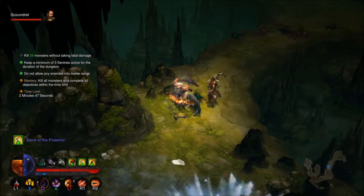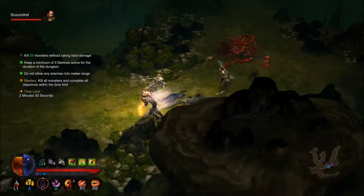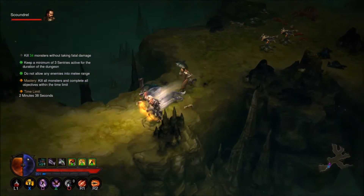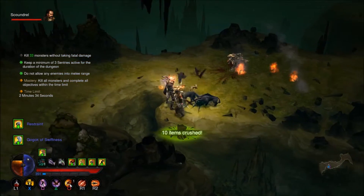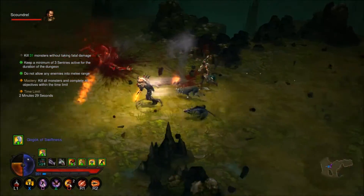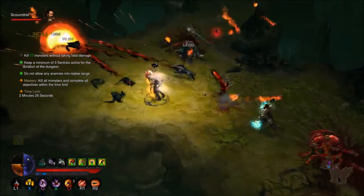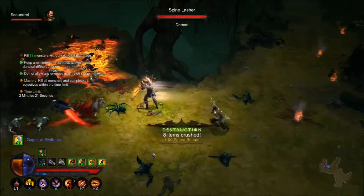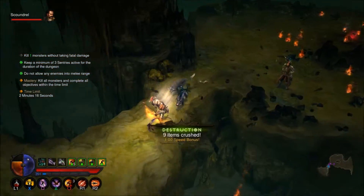I still have to kill 35 monsters without taking fatal damage — I almost died right there. We have 34 monsters left and two minutes 42 seconds on the timer. We're in good shape, barring any ridiculous combination of enemies. This build I'm using is rather broken so that could also be a factor.